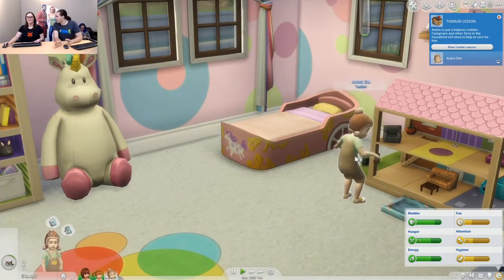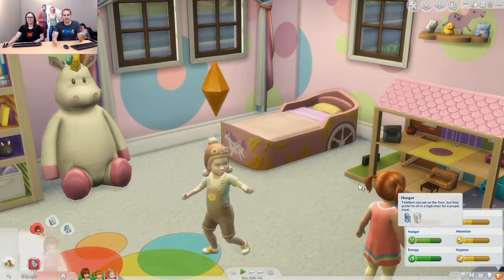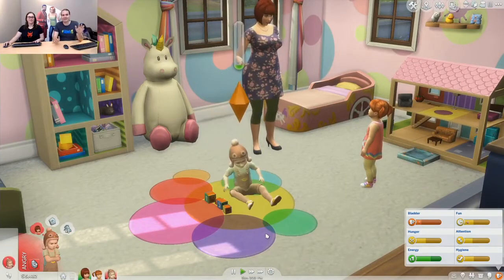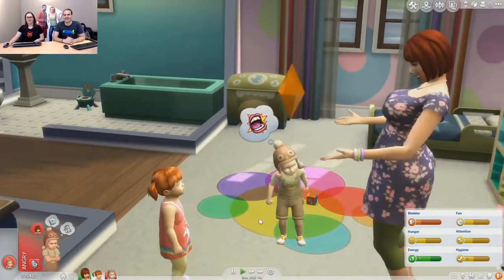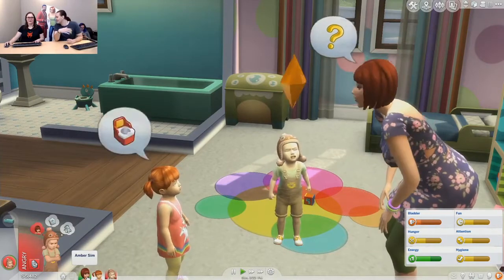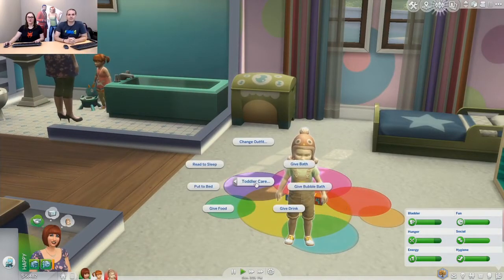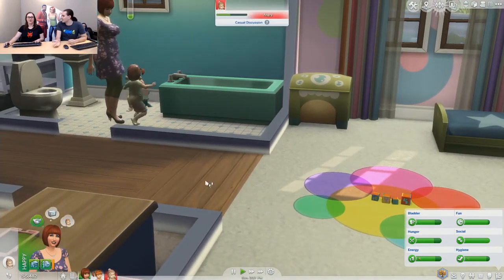One of our big goals was to make sure that parenting was a big part of the pack — we really wanted those cute loving moments and to show that growth. But also, toddlers are not always rainbows and flowers. Sometimes they're also a little bit of trouble — particularly with your fussy toddlers, they're going to get mad at you sometimes and throw a fit. There are actually two different kinds of fits: based on your emotion, you can have an angry fit or a sad fit. They cry and they're really upset. There's also this new toddler care menu that you'll see on your toddlers — it has all the things you'll need: giving them food, drinks, putting them to bed, changing their clothes, giving baths. We wanted to have a one-stop shop for any critical needs.